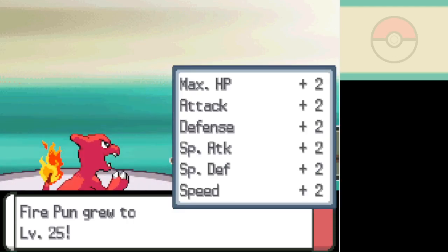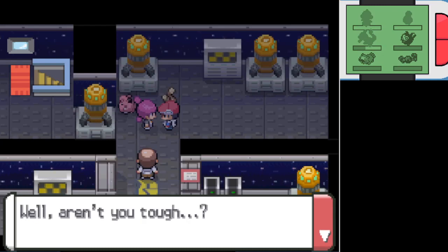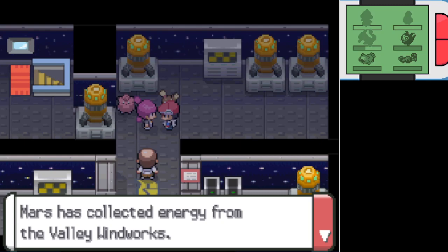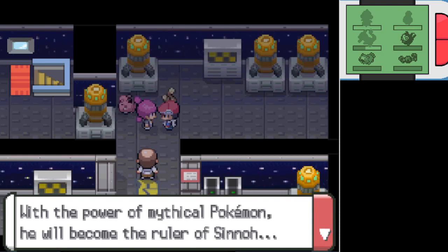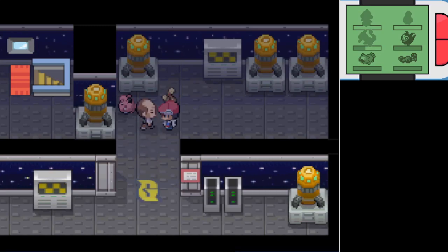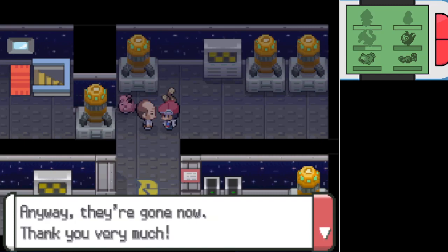I'm probably going to stick to using special attacks with this particular Charmander, since it's got a nature that reduces its physical attack, and getting the good boosting moves requires breeding which I also don't intend to do. Jupiter says: 'Our official Pokemon statue investigation is finished. Mars has collected energy from the Valley Windworks. Our boss is researching the myths of ancient Pokemon. With the power of mythical Pokemon, he will become the ruler of Sinnoh. I suggest you keep out of Team Galactic's affairs from now on. This is your last warning.' We got a Clefairy back, and the NPC says Team Galactic claimed it came from space.